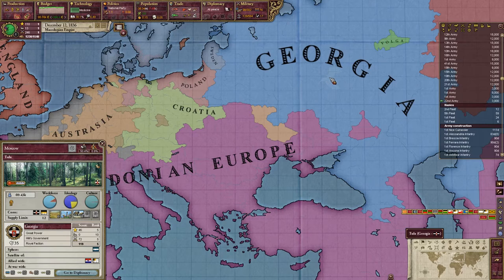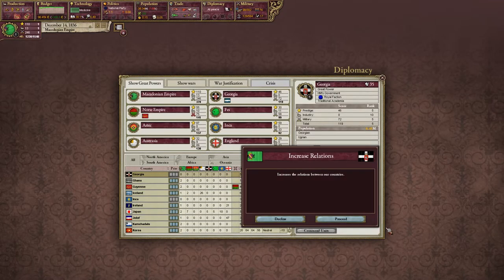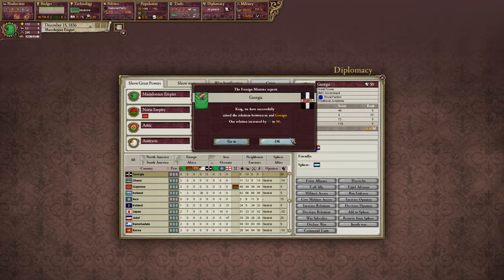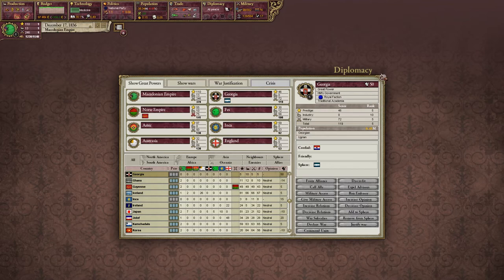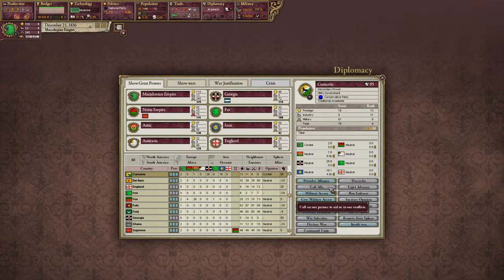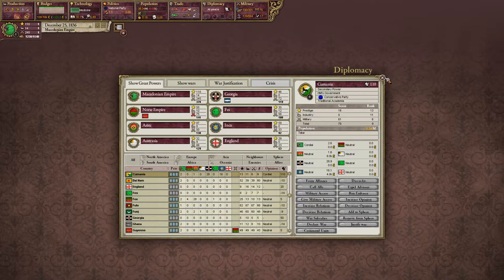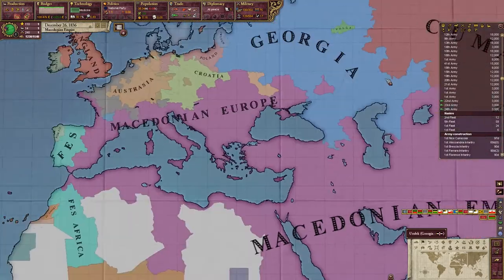Relations between England and the master empire changed by 15. I think Georgia — let's go to diplomacy and see if we can increase relations with Georgia. And same thing with Kumania. We are currently allied with Kumania and our relations are very good with them.